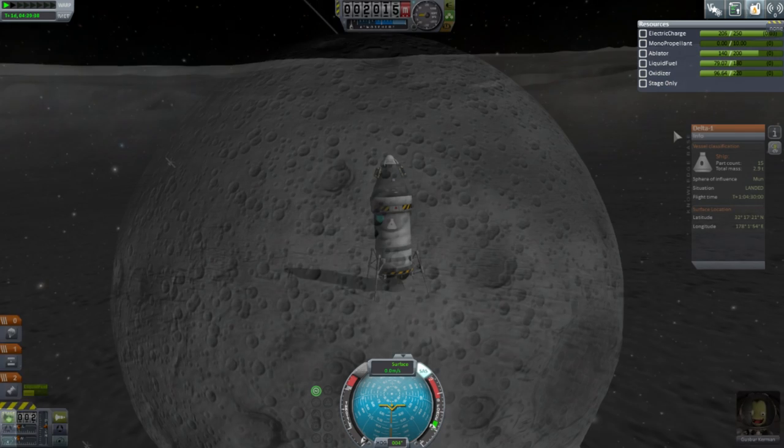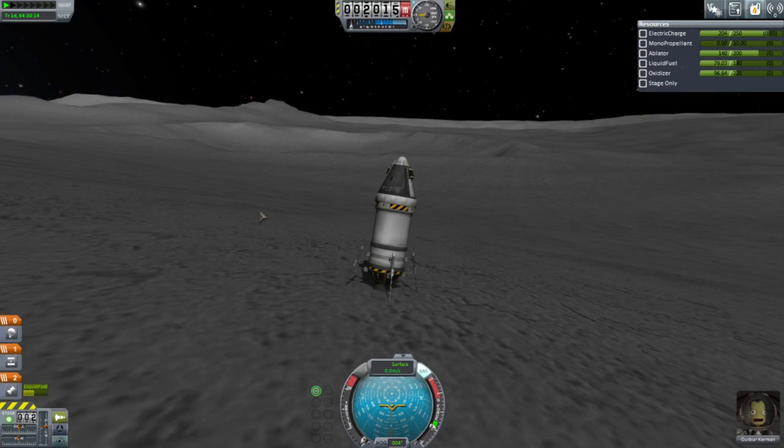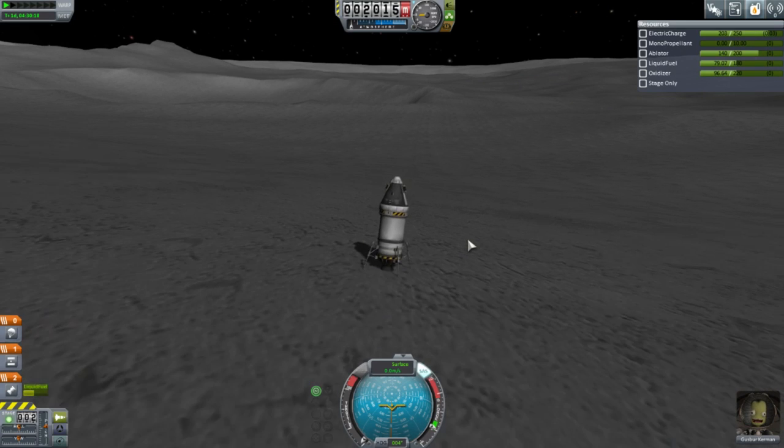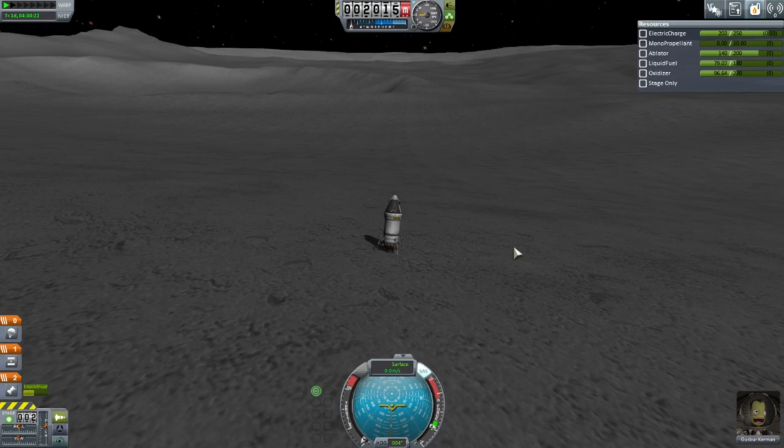Let me check — okay, 345 is the ISP. I get 1207 delta-V. Taking off and landing again — I mean, I can't really tell you how much delta-V that would take; depends how cautious I am.